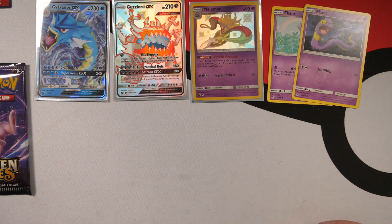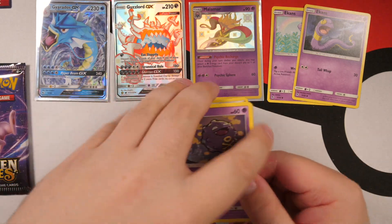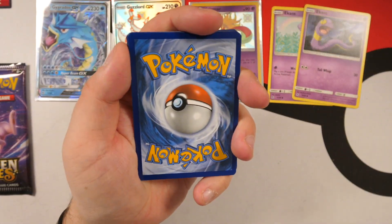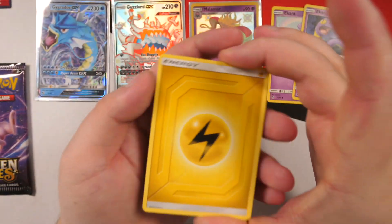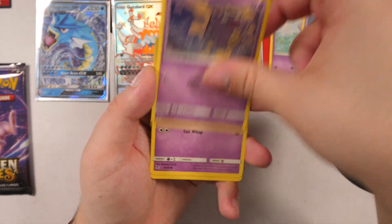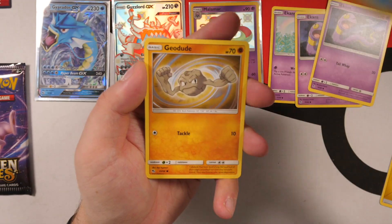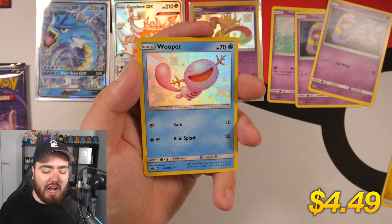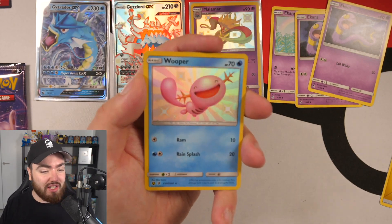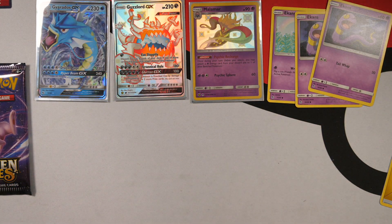We have two more Mewtwo packs left. Can he give us one more full art Shiny? We've got Koffing at the front again. Everyone pause the video right now and guess the energy card — whoever gets it right gets a heart on their comment. Lightning again, two in a row. Koga's Trap, Lieutenant Surge's Strategy, Misty's Determination, Koffing, Ekans — Snake backwards, my guy — Cubone, Magikarp, Geodude.